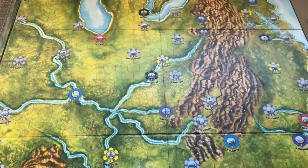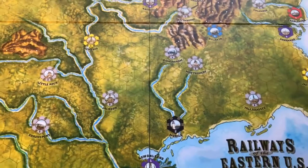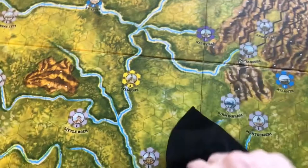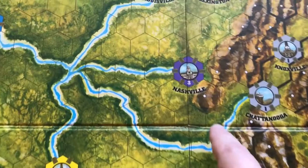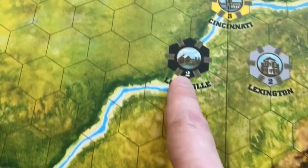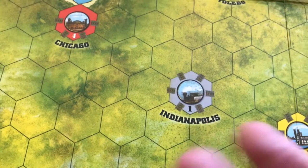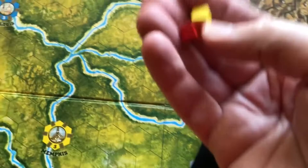I'll just be going over Railways of the Eastern US because that's what I played. The rules don't exactly mention it, but the first thing you need to do is pick which map you're playing on and put that board in the play area. Next, take the goods cubes, put them in the bag, mix them up, and then place them in each city based on the number shown — though in a two or three player game you put one less than what it says, with a minimum of one.